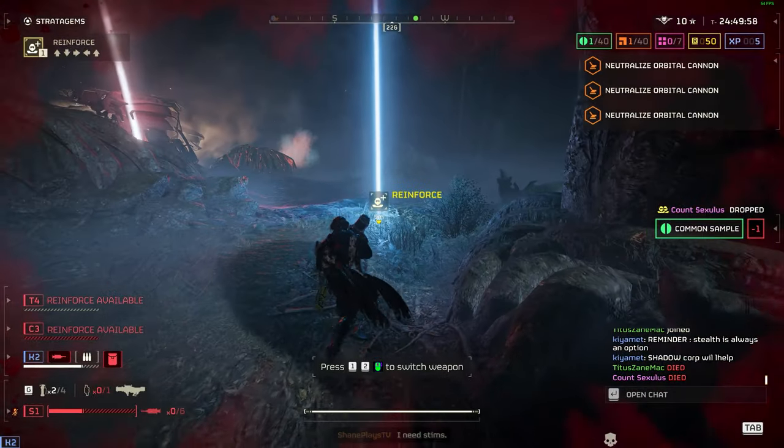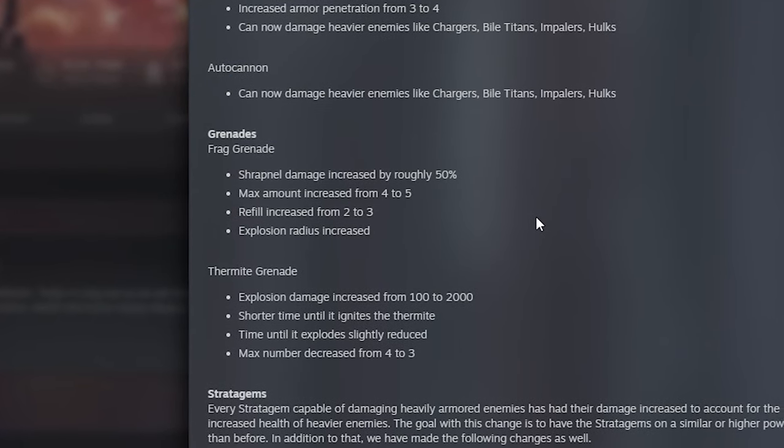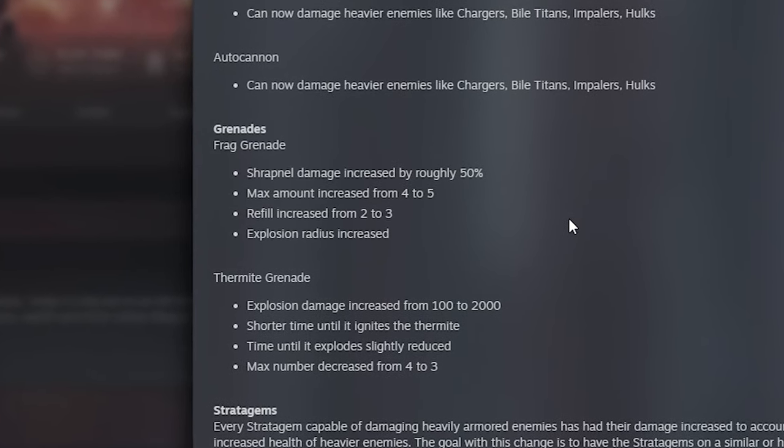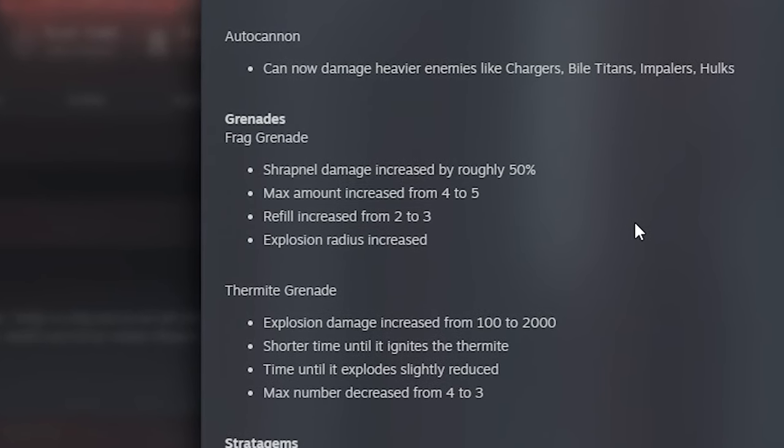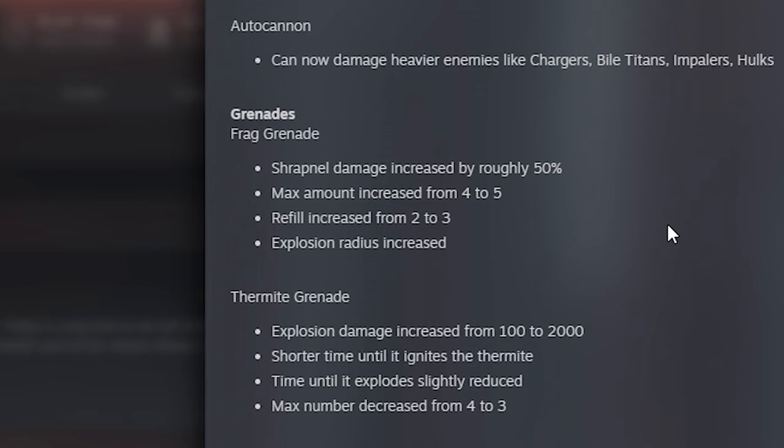Now onto grenades — shrapnel damage increased by roughly 50%, max amount increased from 4 to 5, refill increased from 2 to 3, and explosion radius increased. That's going to make frag grenades a whole lot better — I think they're quite alright as they are, but this makes them ten times better.